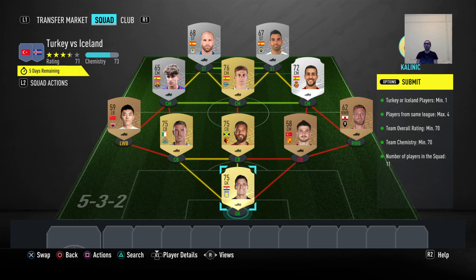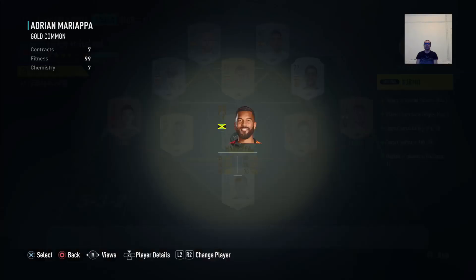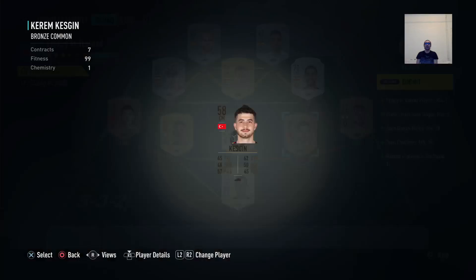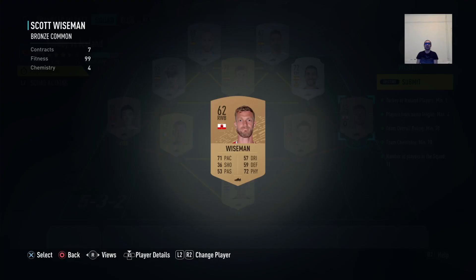Team chemistry minimum 70 and number of players in your squad 11. This is the team that I've done — I checked each one of them and they're really cheap, I think you can get them for under 5k. It's literally like 200-300 coins each. I have Kalinic from Aston Villa, Mariapa from Watford. I don't know this team. Keskin is Turkish — perfect for the lowest rated slot — and the cheapest one is like 150 coins.